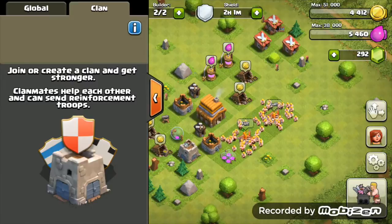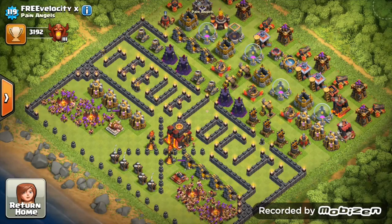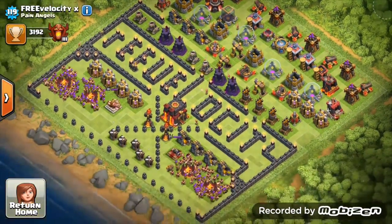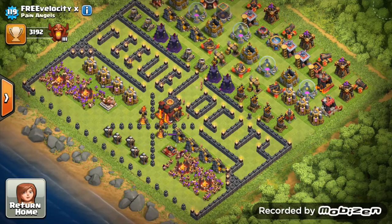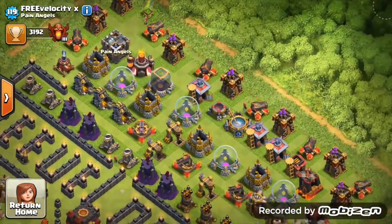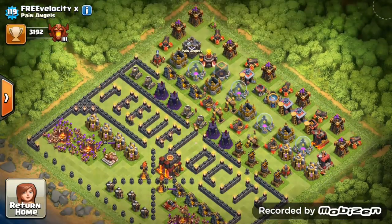Next we have Free Velocity X from Pain Angels. Let's look at the defenses: max wizard towers — brilliant; max mortars; max inferno towers — awesome. Max out those air defenses before maxing your cannons, as air defenses are a real priority. The walls are looking awesome — once those air defenses are done, then you can start upgrading those walls and getting them to level 10.